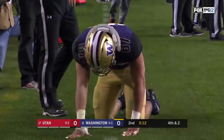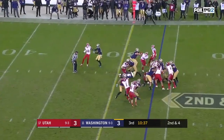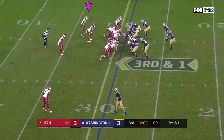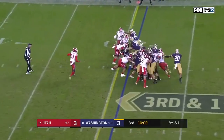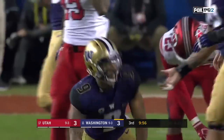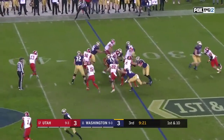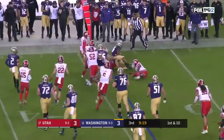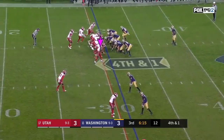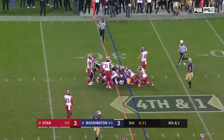Gaskin is at 15 carries, make it 16 times. He gets chopped down a yard short. They already converted third and short once — they try to do it again and Gaskin has a first down to the 35. Here comes Bon Ahmed, couldn't get away from Cody Barton, got a little bit of help from Marquis. He does sneak it and he might have fallen short.